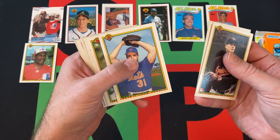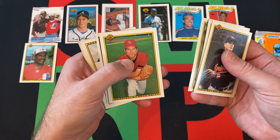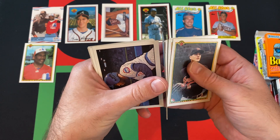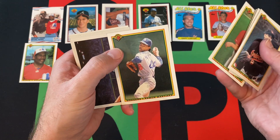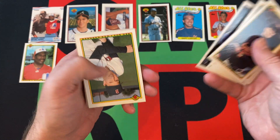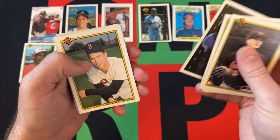Ramon Martinez, an art card of somebody, Wes Gardner, Jeff Shaw, another Bo Jackson, BJ Surhoff, Wally Joyner.